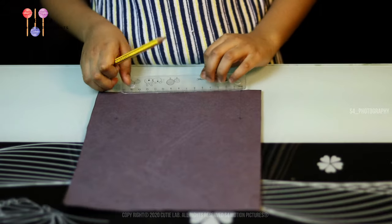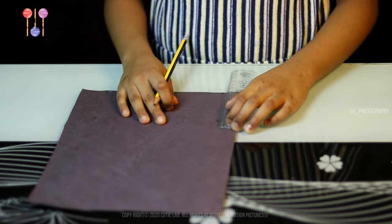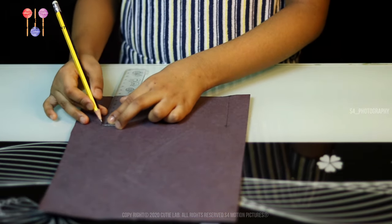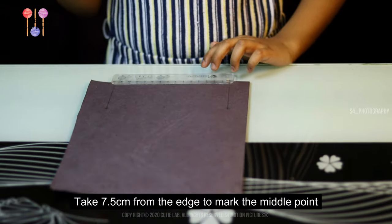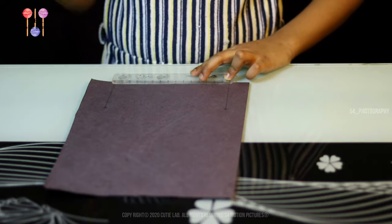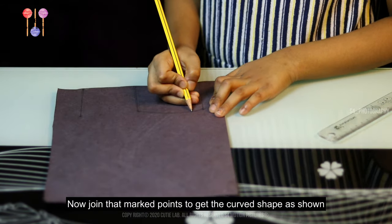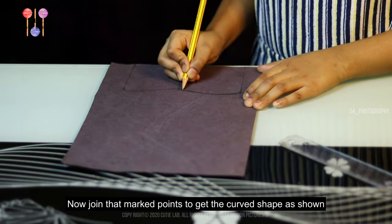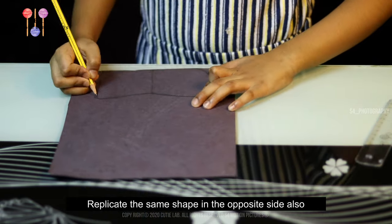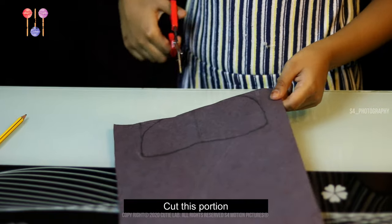Mark 15 centimeters. Now take 7.5 centimeters from one edge. Do the same on the other edge. Take 7.5 and mark in the middle. Mark 7 from the middle. Now join the points to get the curved shape. Now draw a curved shape to the bottom part.